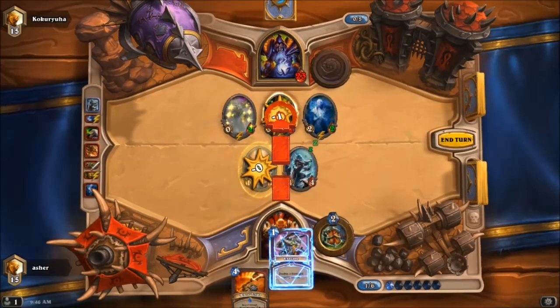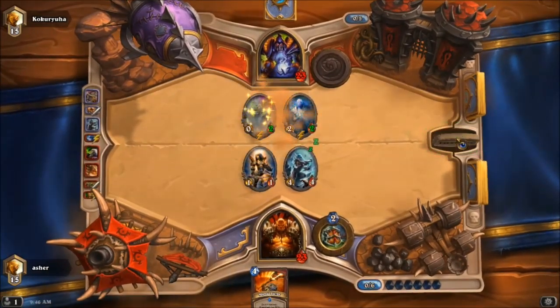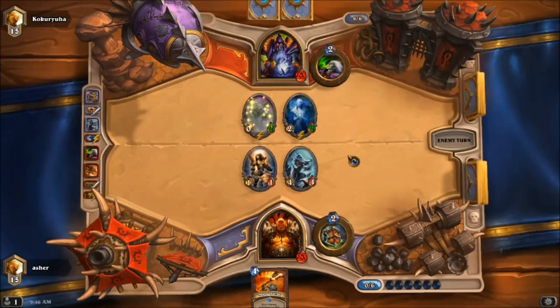Now the question is: can I Execute this, or should I Mortal Strike it? Probably better to Execute it and just drop the Nightblade, because I want to save that Mortal Strike for when things get dicey. Because this is a weenie rush deck from the looks of it, there's not going to be a lot of great Execute targets, so might as well just do that. And once again, if that's a misplay, whatever.